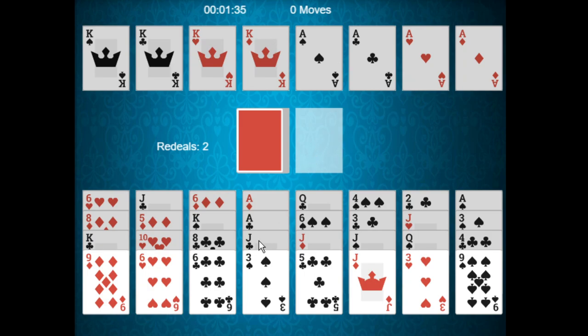You can play to the foundation piles if it simply follows the way you are building — play to the ace piles to build up, and play to the king piles to build down. You can also play a card to the waste pile if it is one rank higher or one rank lower and of the same suit as the top card of the waste pile.